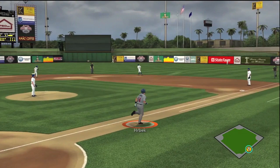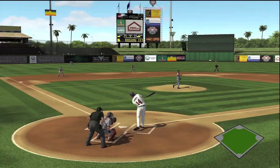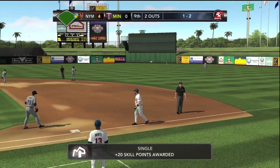He hits this ball deep — could it be gone? Oh, he gets robbed of a home run right there. Absolutely robbed. Goes over the fence and brings it back, so unfortunately no home run there. But there's a base hit and things are looking pretty good. Kent is showing off a little bit for the Twins brass.